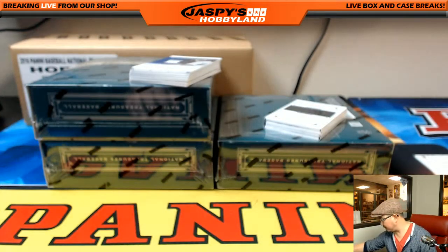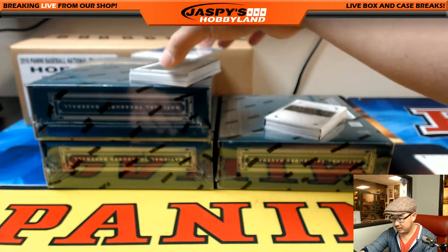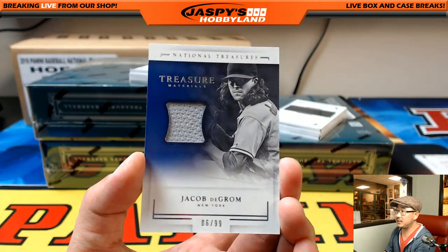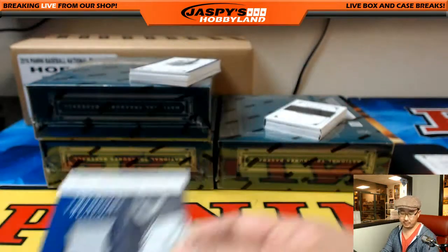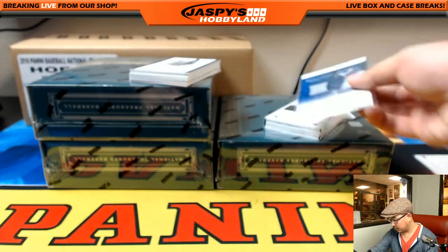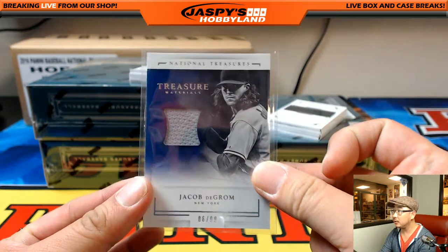Should we do it again? If you guys like this, we have enough cases to run this back. I think there were a lot of people hoping they would get more players. 6 out of 99, Jacob deGrom. Jacob deGrom going to the coach, Paul Nixon. Paul's on the board.